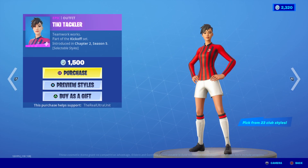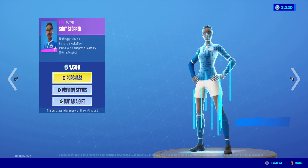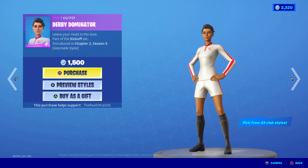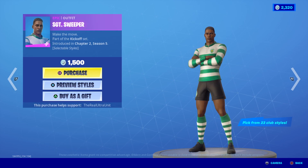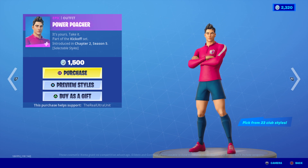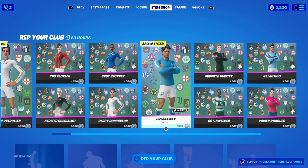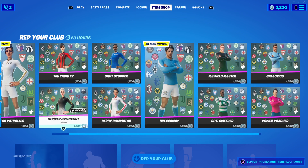So we have Pitch Patroller, Tiki Tackler, Striker Specialist, Shotstopper, Derby Dominator — because we already have Derby Dynamo — Breakaway, Midfield Master, Sergeant Sweeper, Galactico, Power Poacher, and we're back to Pitch Patroller. So that is everyone, and as you can see, up to 23 club styles. Really cool and amazing.